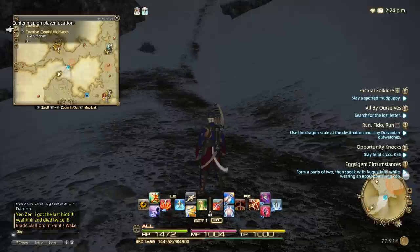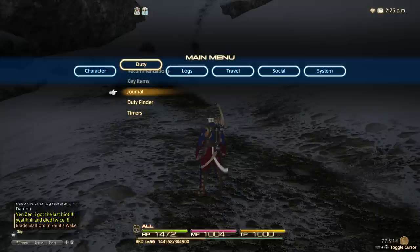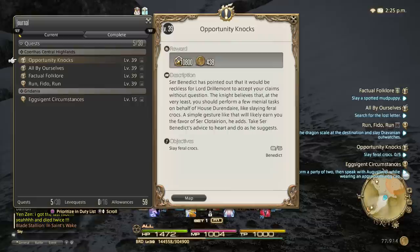Let's say now you have a quest and the quest is not in your immediate vicinity. For example, I'm in the Coerthas Central Highlands. Let's say I wanted to do a quest that wasn't here — I wanted to take on a quest that was in Gridania, like "Exeant Circumstances" that I have here on the screen. The way to find out exactly where you have to go is to press the Options button on the PlayStation 4 DualShock 4 controller and go to Journal. When you go to Journal, you'll see all the quests you've accepted, and in addition to that, you also see the locations of all of those quests.